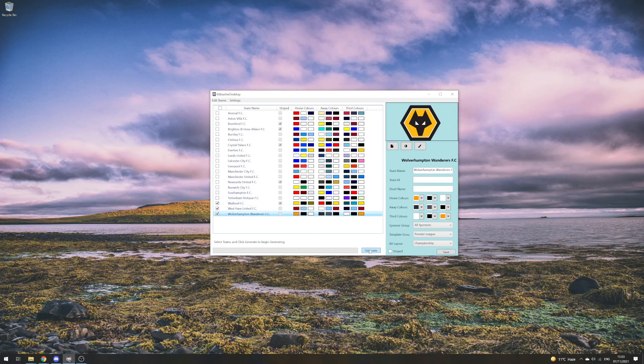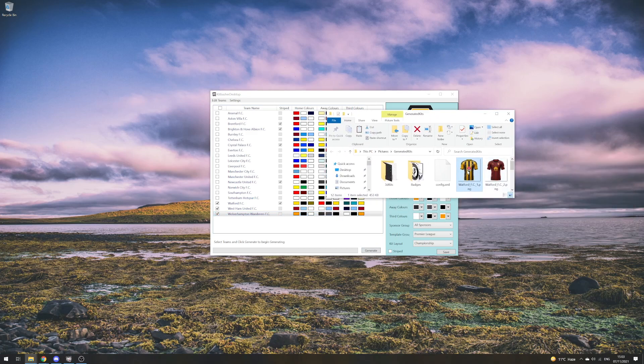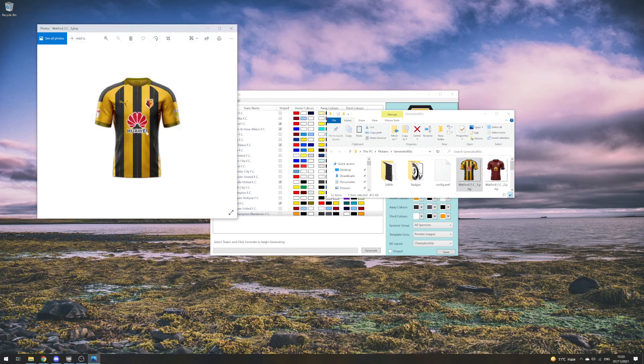With the alphabetically relegated teams all selected, we click Generate. Here's one I made earlier — Blue Peter style. You can see as we've generated them, they have these league patches on the side, and the sponsors are shown with a blacked-out silhouette. You can see they are applied to these teams.